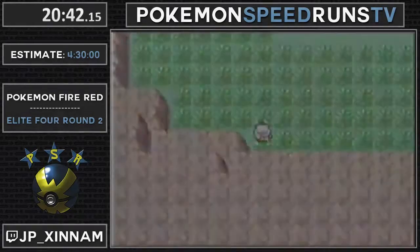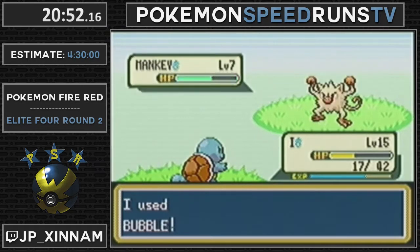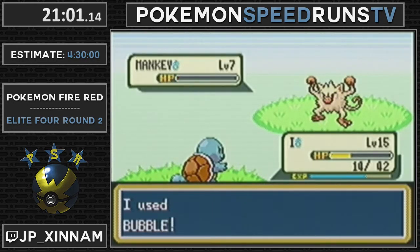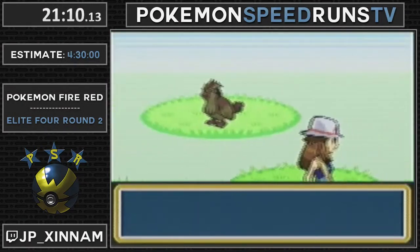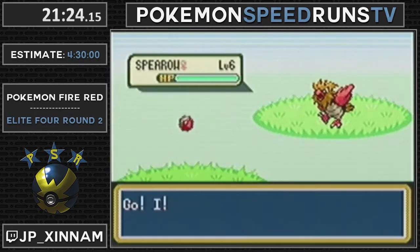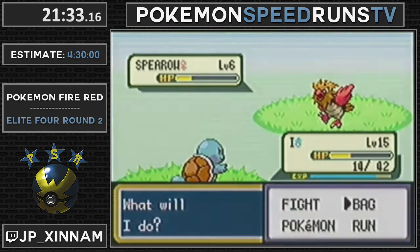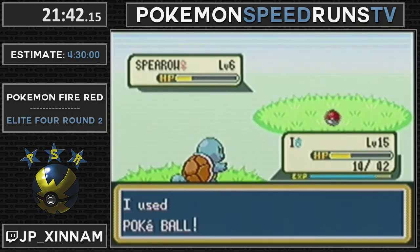So here's our next catching area. In here, we want a Spearow for sure, and hopefully we run into a Jigglypuff. Mankey is also acceptable. We want a Spearow for sure and hopefully Jigglypuff - Spearow is nice to have but it's not required. We basically just run around the grass until we get the Spearow, because we need that for a trade later on for a Farfetch'd. And he gives us an HM Slave for Fly and Cut, so we can have him to do both.